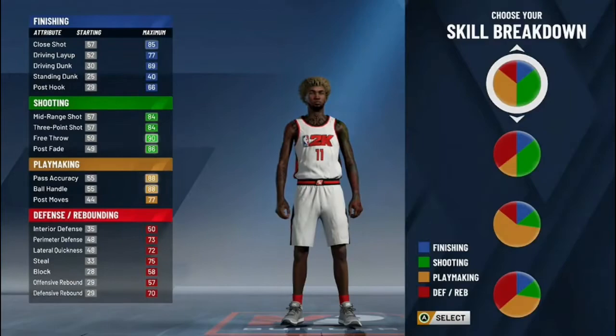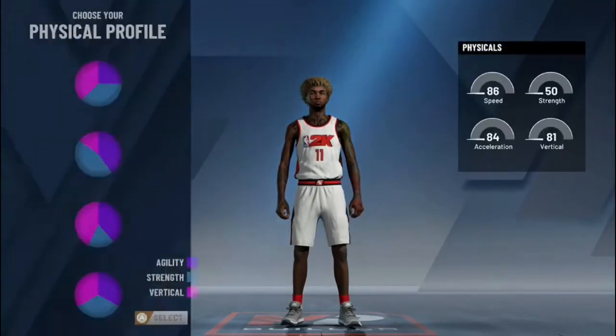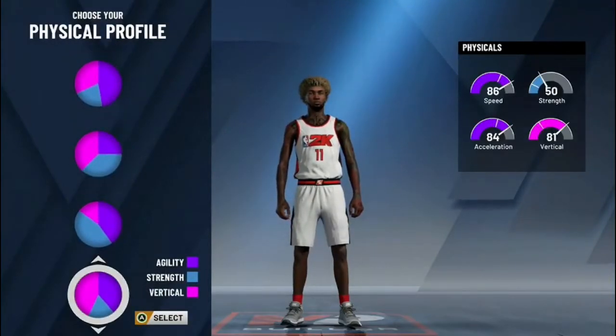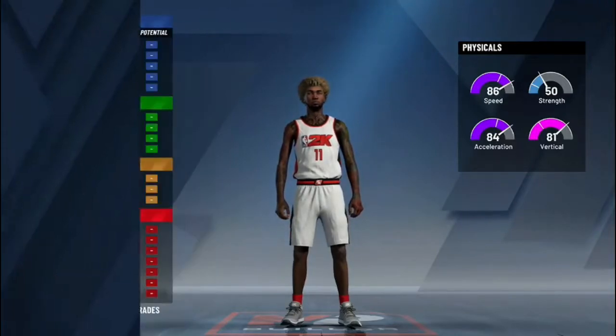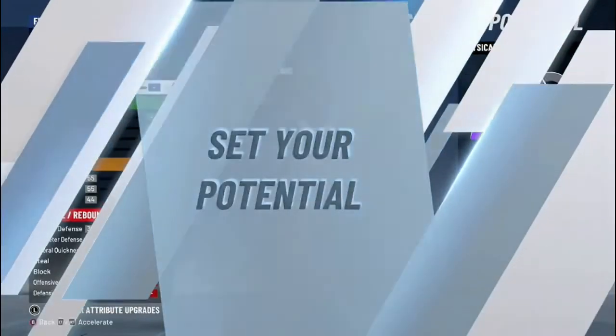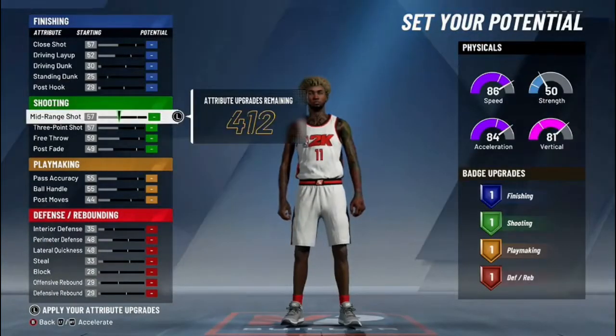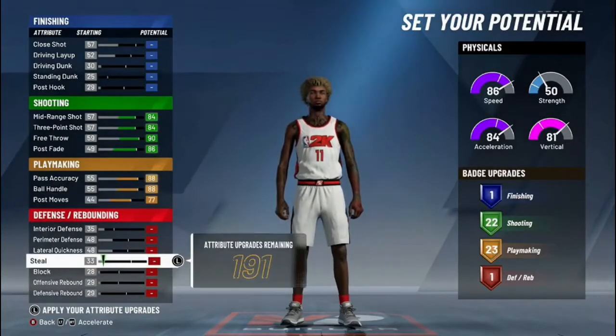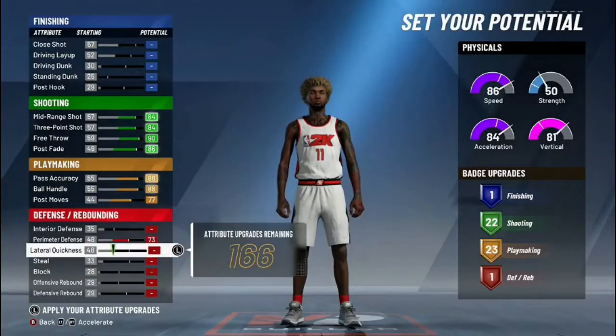The pie chart you're gonna be using is the playmaking and shooting one. You're gonna pick the pie chart that has the most vertical and most agility. Put up your main categories first — the shooting and the playmaking — then go down to your defense and put up your perimeter defense.